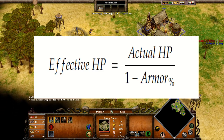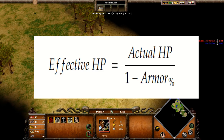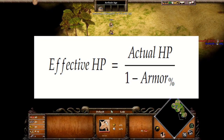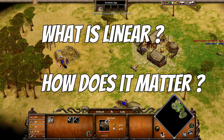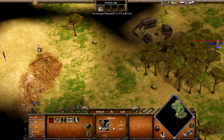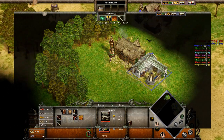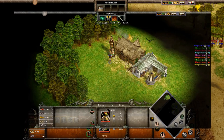Look at this formula — you may notice something weird. The armor is in fact in the denominator. This means that armor is not linear. What is linear? Attack, for example, in Age of Mythology is linear. When you research copper weapons, bronze weapons, and iron weapons, all of them increase the attack by the same number: 10% of the original attack.